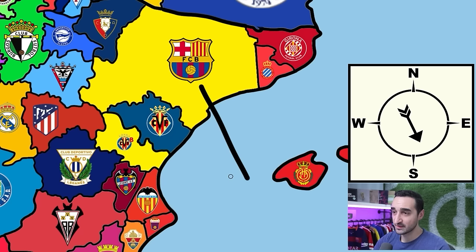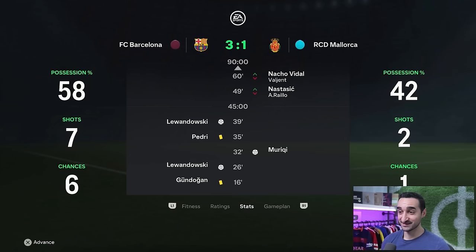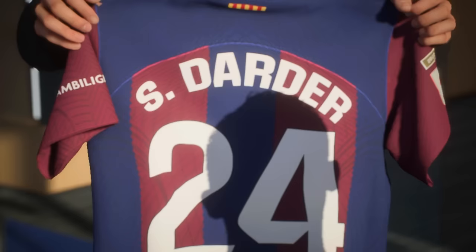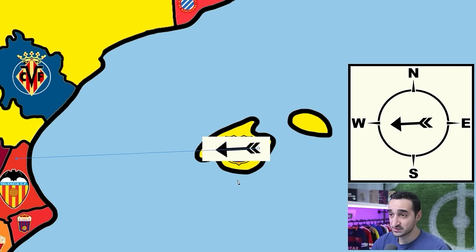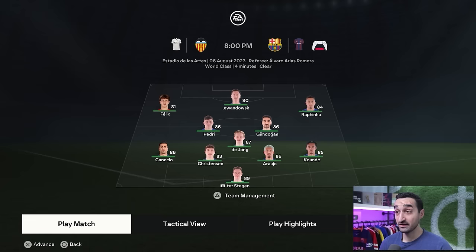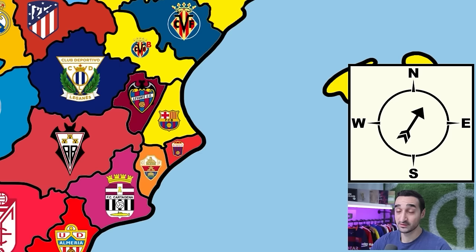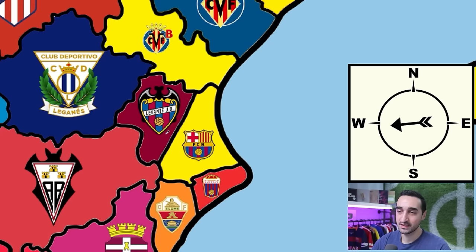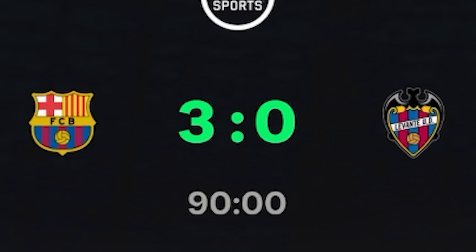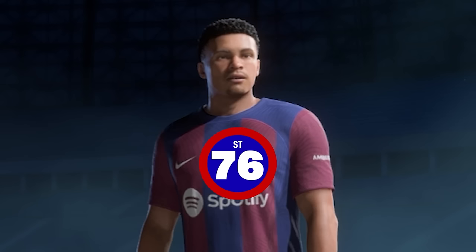From this position the closest team is Mallorca, and we beat them by two goals — Lewandowski had a hat trick — so we add an 82-rated Sergi Darder to our team and take over Mallorca's land. Attacking west, we find Valencia and beat them 2-1 to get back on mainland Spain. Next, directly west is Levante and we beat them 3-0 — our most decisive win so far. We take over Levante's land and give a plus one upgrade to Roque.